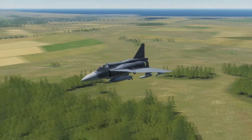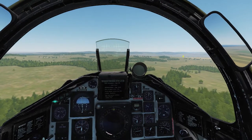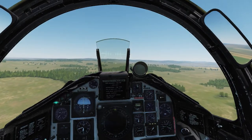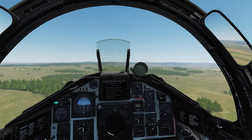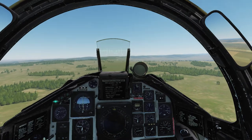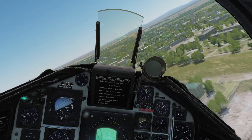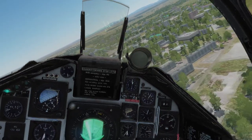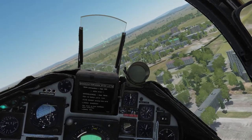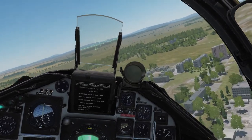It looks like we are a bit slow here, so we'll go a little more with the afterburner. Right now our next waypoint is about 35km away. We are just passing waypoint 1, the city of Krimsk, and are currently on course for waypoint 2. From waypoint 2, we will be turning onto the target waypoint, waypoint 3.